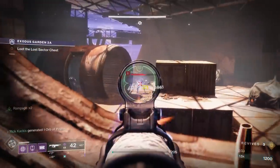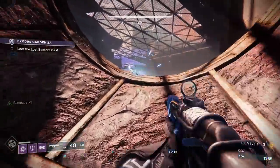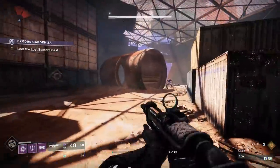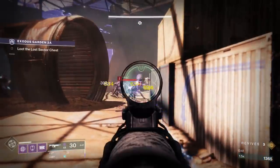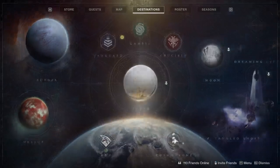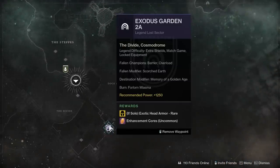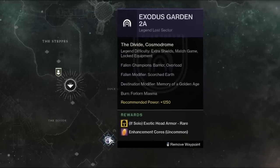How to get the new Beyond Light exotic armor pieces is to do a new thing that's been added, and that is Legend and Master Lost Sectors. As you can see right here, when I open up the Cosmodrome and go to Exodus Garden 2A, it has a new icon and it is a Legend Lost Sector.